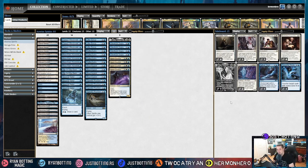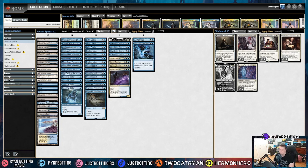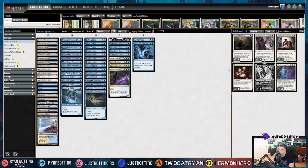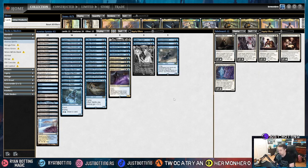Next deck is Lotus. Against Lotus, we are bringing in Aether Gust because it counters a lot of their combo pieces after they get their mana going. Same thing with Disdainful Stroke. And I actually bring in Katilda just as an extra threat because they don't run a ton of removal — it can kill kind of out of nowhere. We're bringing out Shackle Geist because they don't really have creatures, and when they do have creatures, they normally kill you that turn. So that's the sideboard against Lotus.